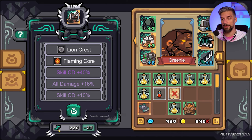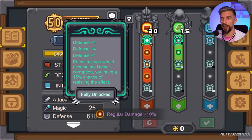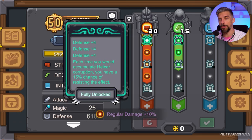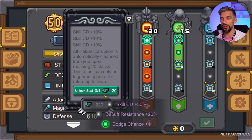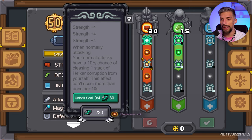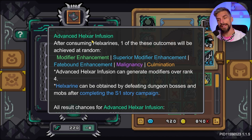Now let's move on to advanced Helixar infusion. This one is way more complex and expensive. It uses advanced Helixar, which is still fairly easy to get, but the good thing is you can also use it for your epic nodes available in Season 1, which give extra stats and at higher levels lower the corruption you get. The first tier of seals costs 40 per step with the last step at 80, the second tier is 80, and the third tier is 120. Those bonuses are nice but very pricey, so spending on things you don't need will sacrifice your progression.